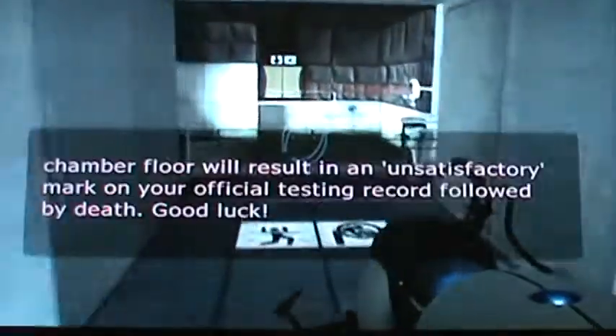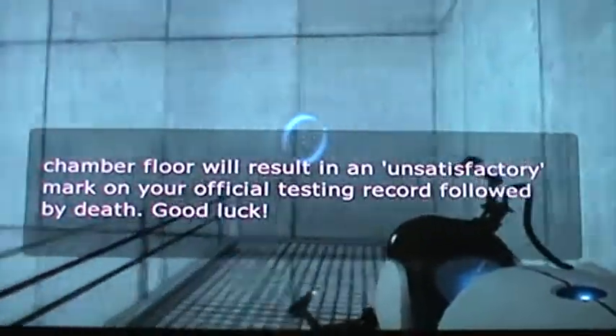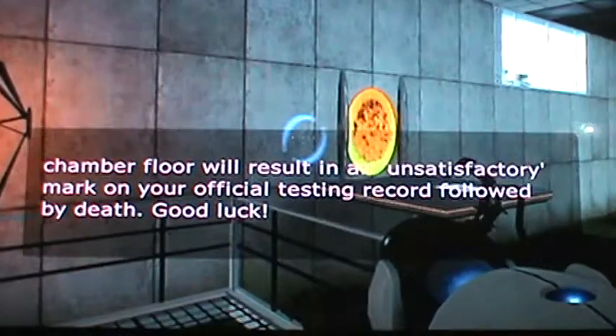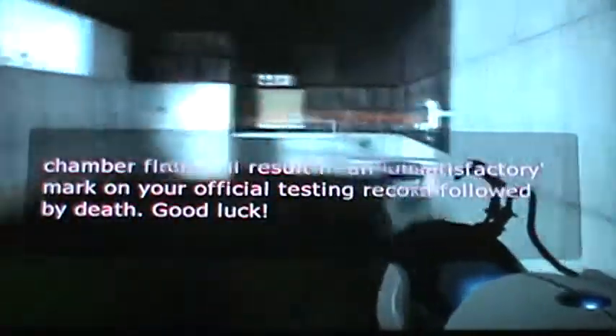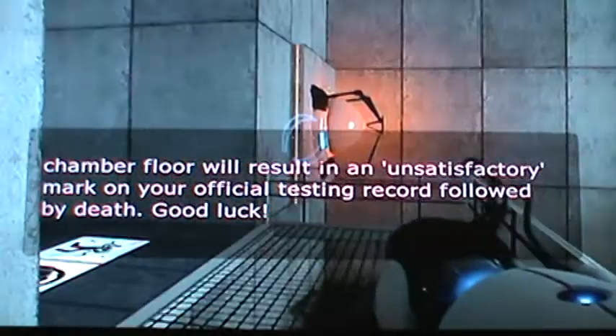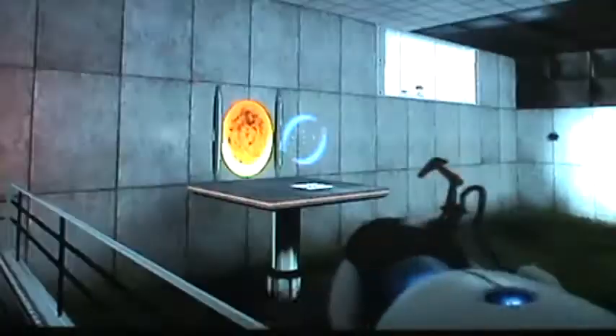'Please note that we have added a consequence for failure.' I still have no idea how to do this room. 'Any contact with the chamber floor will result in an unsatisfactory mark on your official testing record, followed by death.' I guess I am gonna do this game blind, guys, cause I forgot what to do from here on out. I have no idea.